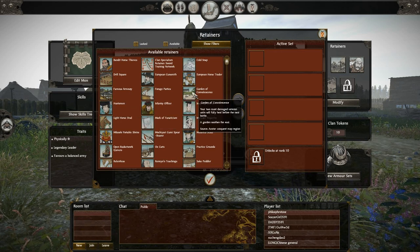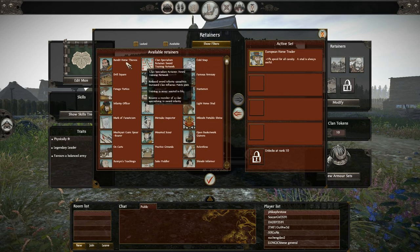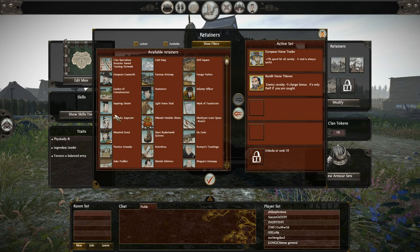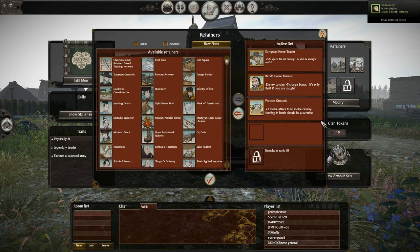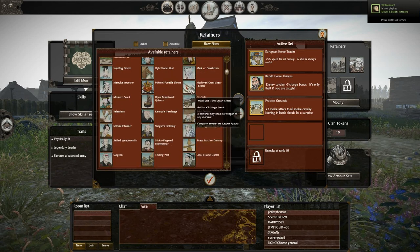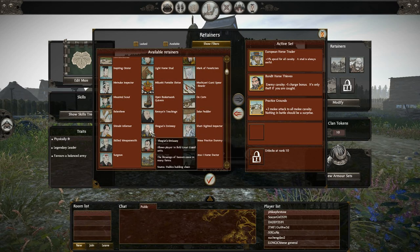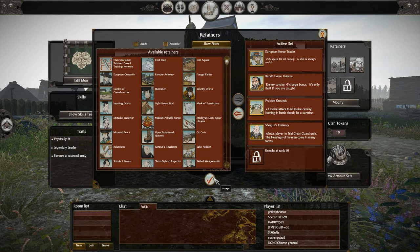Basically it's going to be a Cav army. So let's get the European Horse Trader at first — that'll make enemy Cav less useful. Then a Practice Ground to give my cavalry a little bit more of an advantage. And let's do Shogun's Emissary to get the Great Guard.